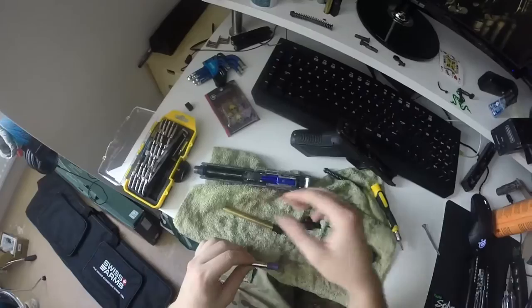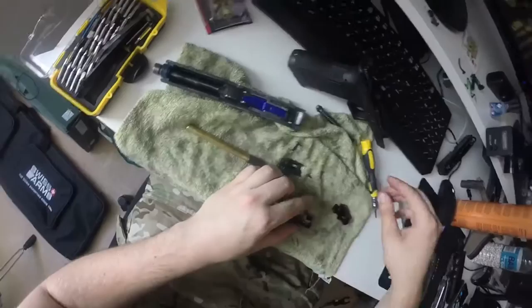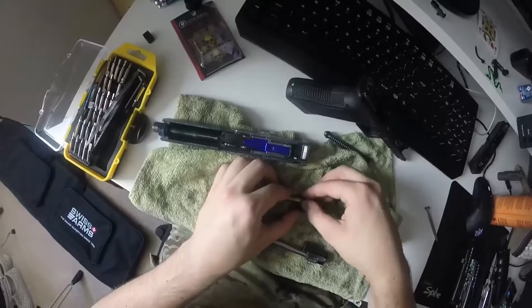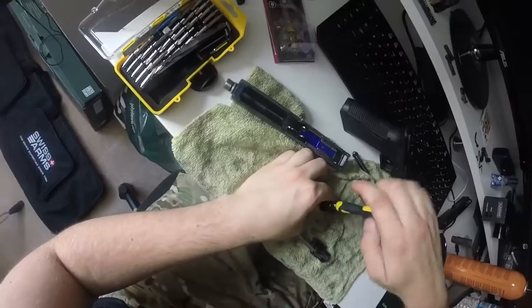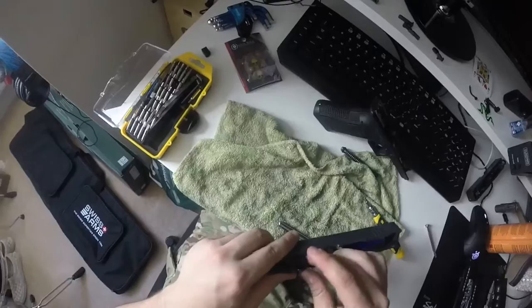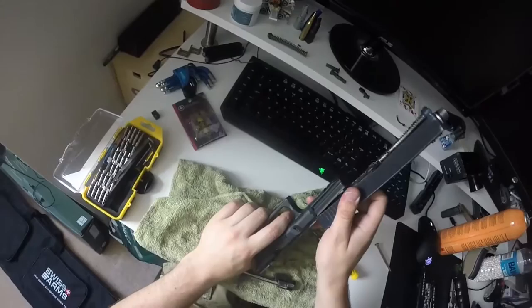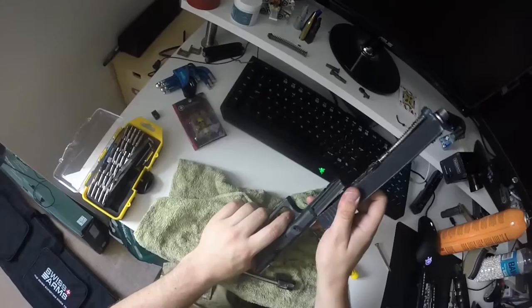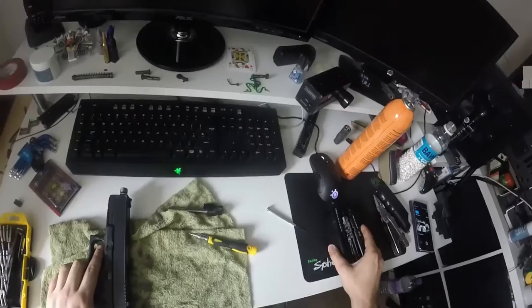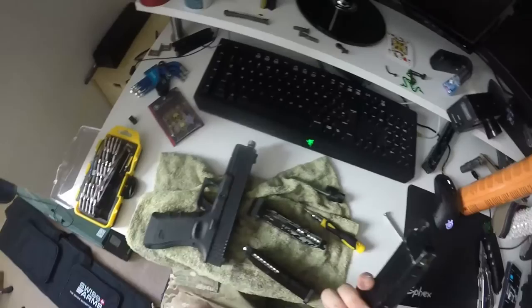So what I'm doing here is, obviously as you can see, I've got two hop units here, I'm just going to put them together. This is a completely standard block with nothing else in it and the lower is completely standard. I'm testing three different magazines: a standard green gas mag, a green gas mag with the Nembo gas routers, and a standard CO2 magazine.